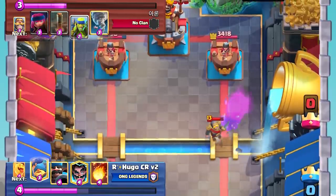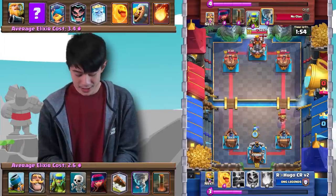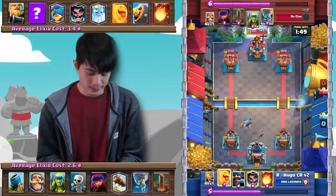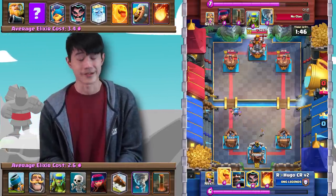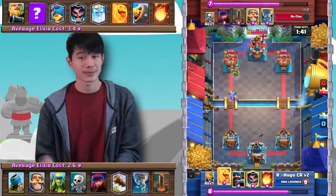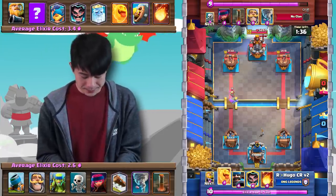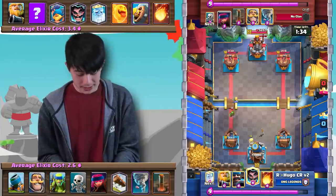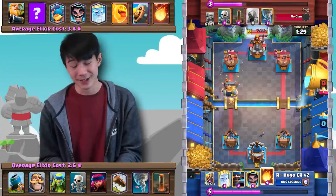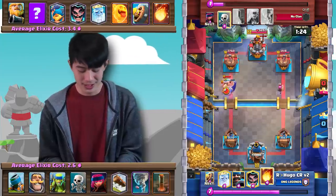Unfortunately, the Mortar does not even get a single hit onto the tower, which is a little unfortunate. But it does force out a quick 3 Elixir Fisherman in response, so everything is not too terrible, all things considered. He's just going to go in with some Spirit Goblins to mitigate as much damage as possible. One Spirit Goblin is going to get one chip shot onto the tower. With this Mortar deck specifically, you're going to want to take any damage you can, because it's mostly going to be a spell cycle deck.